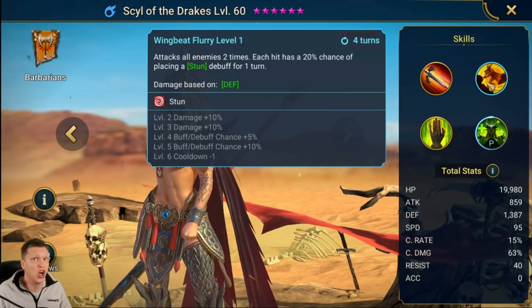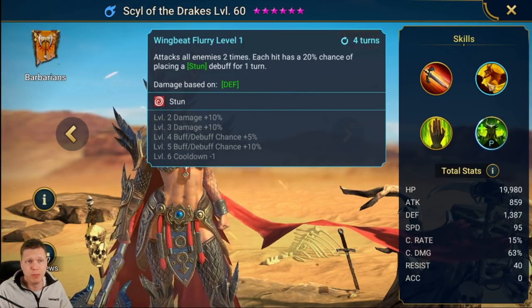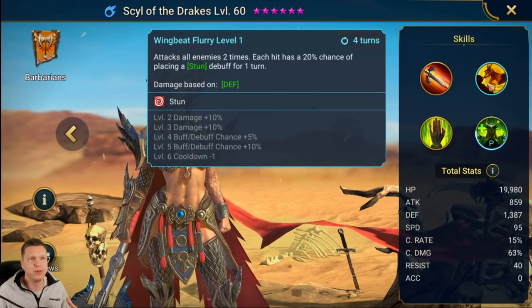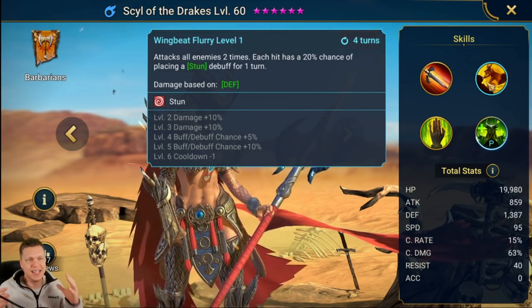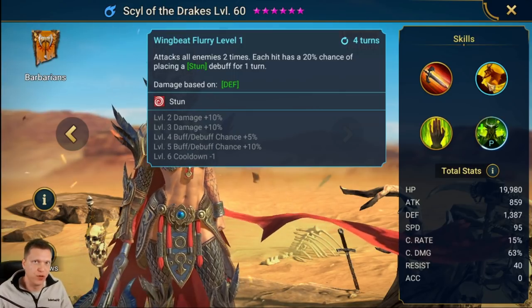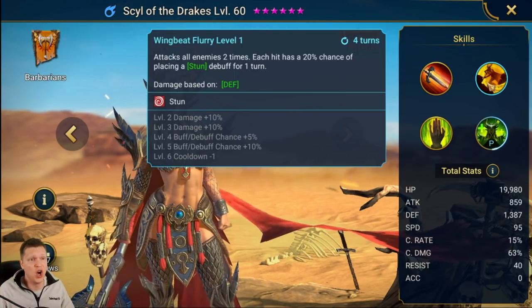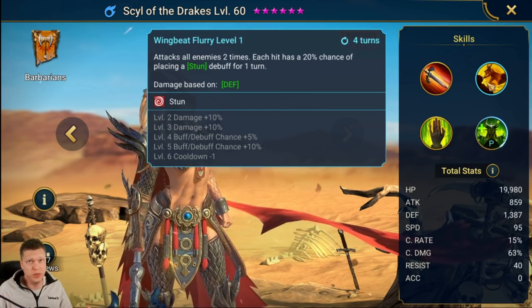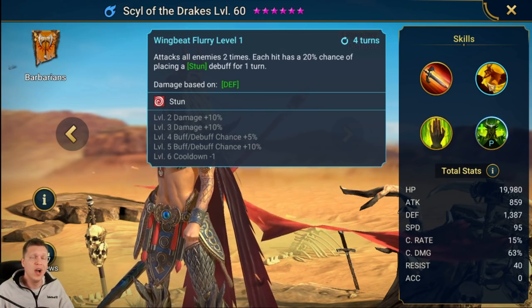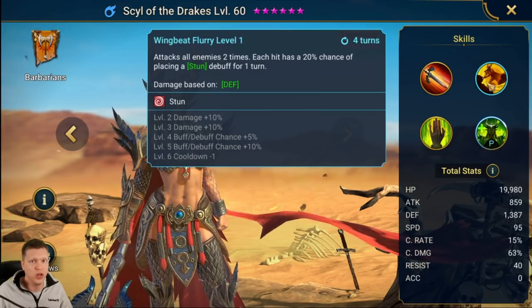For the A2, we've got an AOE that hits all enemies two times, and each hit has a 20% chance of placing a Stun for one turn. She's based on defense. We can book it up with 15% more chance, getting each hit to a 35% chance of placing a stun. I tested it and she does place the stun on both the first and second hit. Booked to a three-turn cooldown, it's going to be really good for dungeon waves and faction wars.